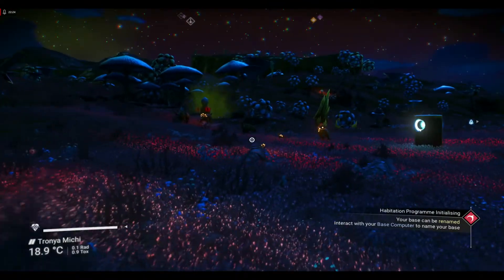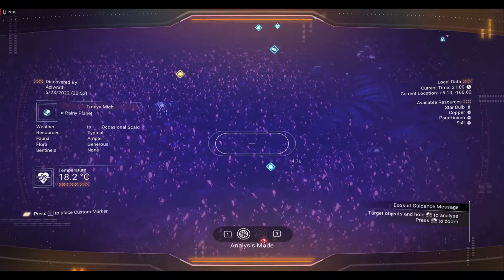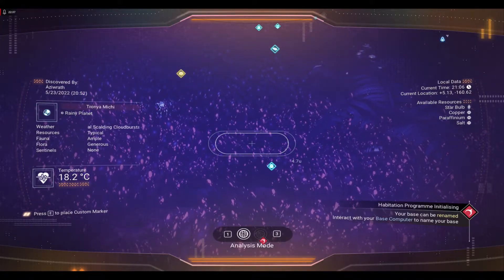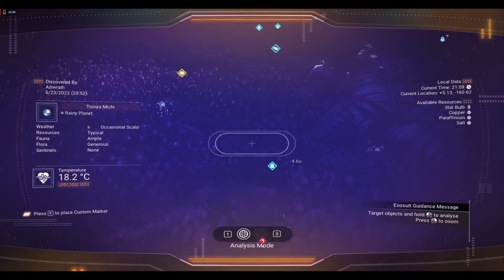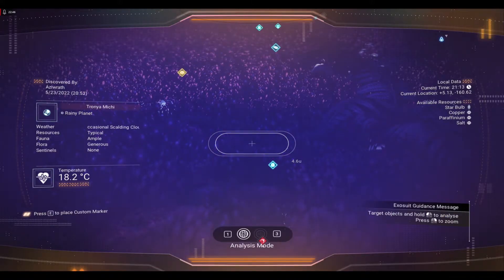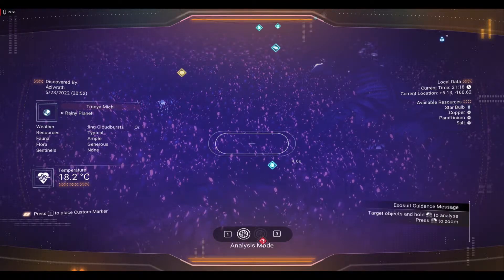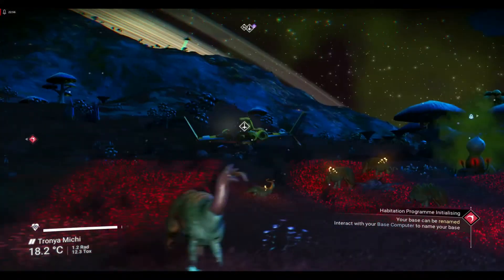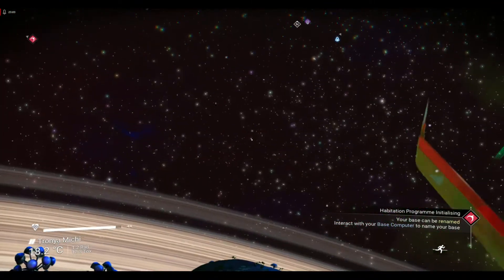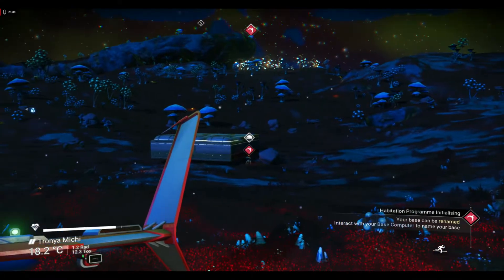Be sure to check the planet for resources. On this planet it lists star bulb, copper, parphinium, and salt. That means anytime we can get a parphinium deposit, we can turn it into ferrite dust, then pure ferrite, then magnetized ferrite. Unfortunately, post-update you can't loop magnetized ferrite back to pure ferrite anymore — before that update you could run a full loop. So if you have one of those resources on the planet, go to that deposit and dig it up. If not, just proceed to space and get what you need.